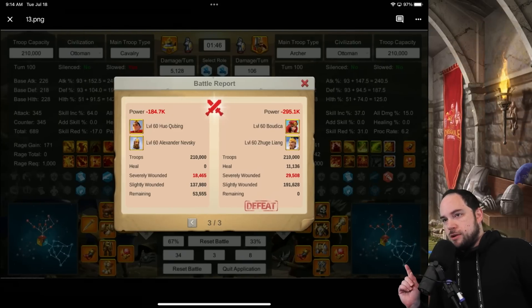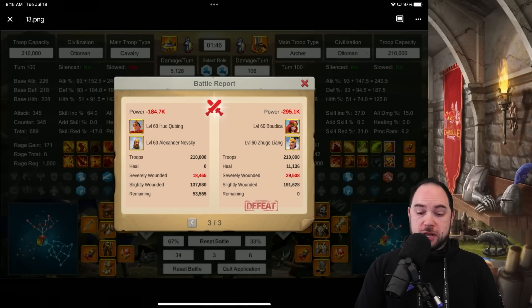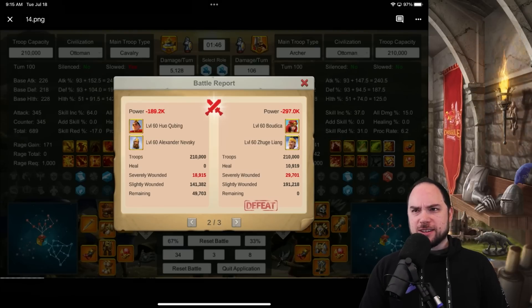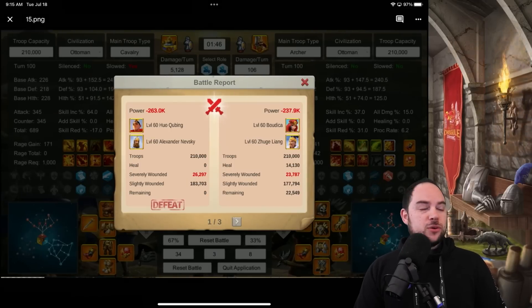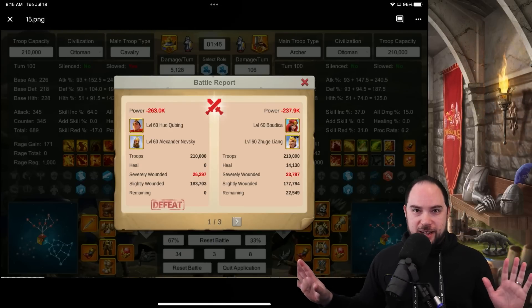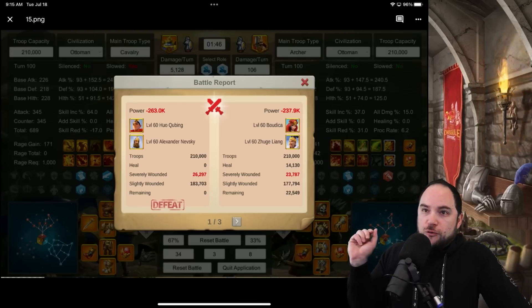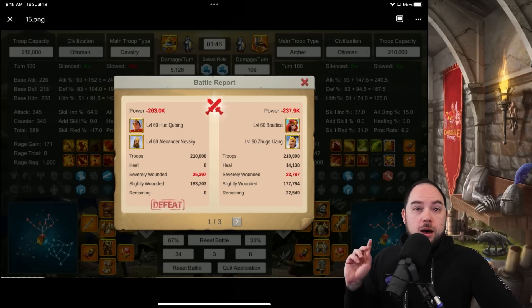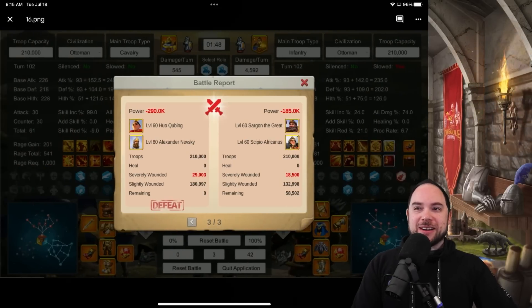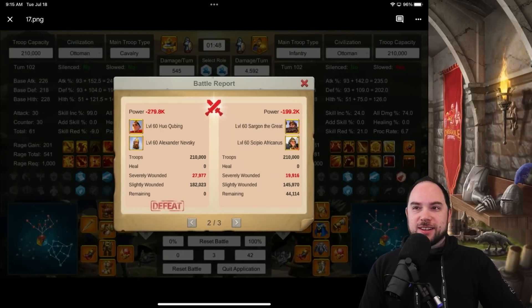Then we got an anomaly — Boudicca Zugeleon actually won: 26,000 to 23,700. That was the first loss of all my testing and was surprising to me. There are some other losses that are about to be savage. Then we paired against infantry, and Sargon with Skippy delivered a savage beatdown — not once, not twice, but three times. Just freaking shredding: 26,000 to 22,000, 28,000 to 20,000, and 29,000 to 18,500.